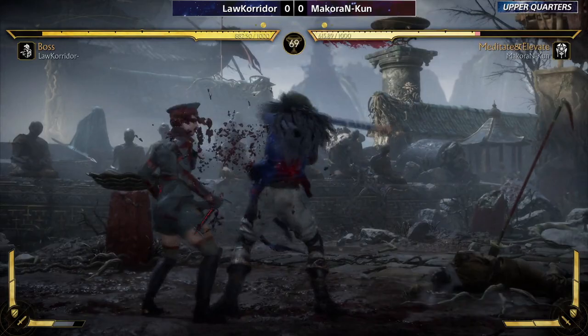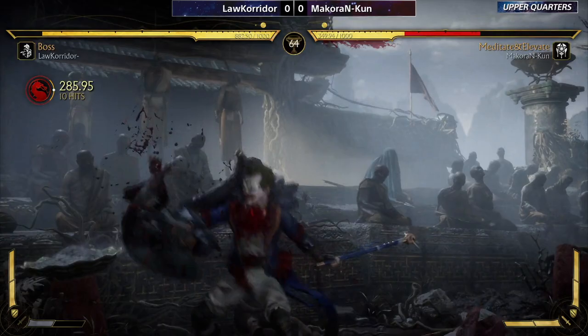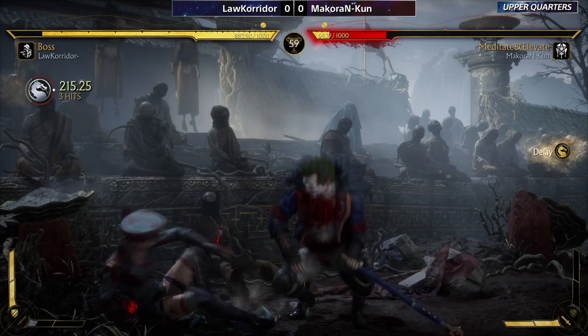This is the sweep — big deal. Looking for the ender, the bulk of the damage is already done. Every little helps in this kind of matchup. Some kind of callout from Makaran — blocks the jump in but eats the rest of it. Another launch, and we're in the corner now, so it just gets even more punishing.